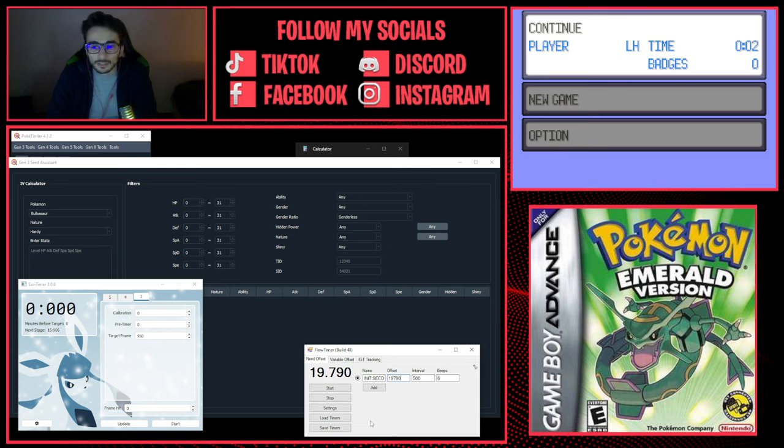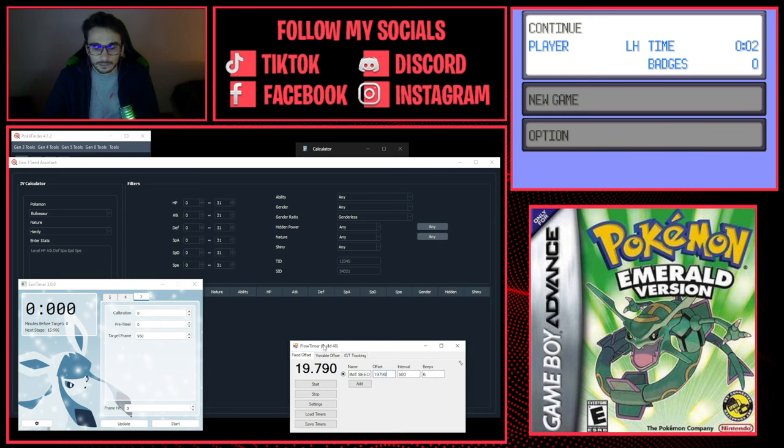You can also download Flow Timer, which is optional. I like using Flow Timer because it's easier to set up a global key on my keyboard and start the game at the same time. Ion Timer doesn't allow a global key — you just press Start — but Flow Timer lets you set a key so it starts the instant you press it. What I do is calculate the time in Ion Timer and paste it into Flow Timer to start. So we need these four to five tools total.